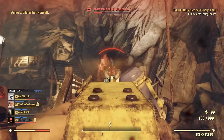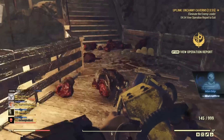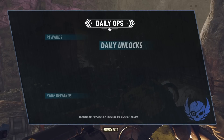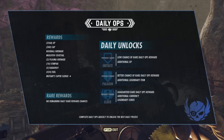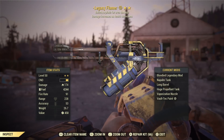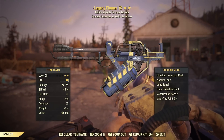Daily Ops is amazing for ammo — don't underestimate it, especially for slower-firing weapons like the gatling gun. Even the flamer is somewhere in the middle for ammo use. As an example, I went into Daily Ops with about 2,000 flamer ammo and came out with 4,200 — that's 2,200 ammo gained in about 11–12 minutes. This works great with a plasma caster too. If you don't want to waste crafting materials, this is a great way to stock up on ammo.